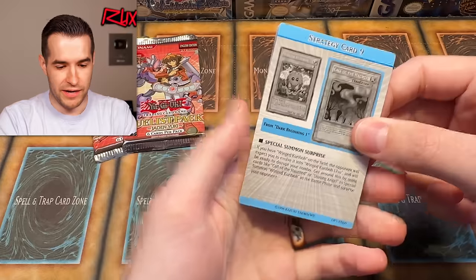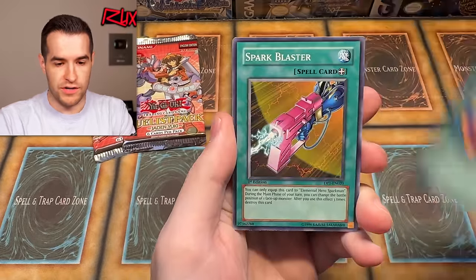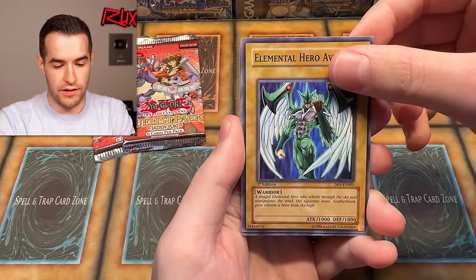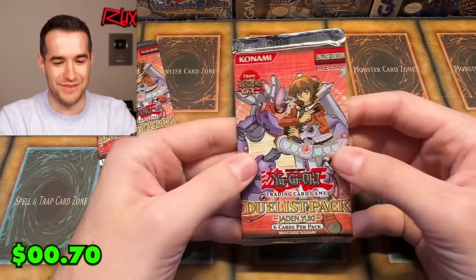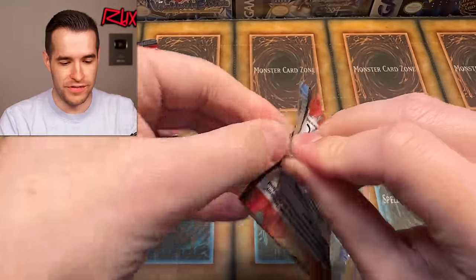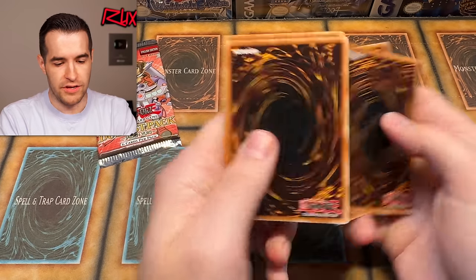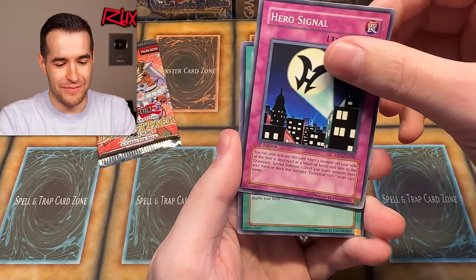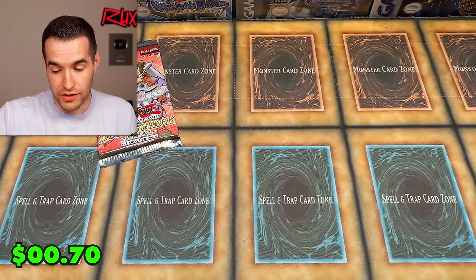Maybe we'll have to do this for more duelist pack openings. Strategy card — we have all of those, set that to the side. Two from the back. Polymerization — we have Spark Blaster, Draining Shield, Elemental Hero Avian and Winged Karibo. Really bringing out the suspense. Can we get last pack magic here? Duelist Pack Jaden Yuki. Spark Man, Clay Man, Elemental Hero Signal — we have Fusion Sage and Winged Karibo. Karibo is a great one, but there's one card we need in that last pack.